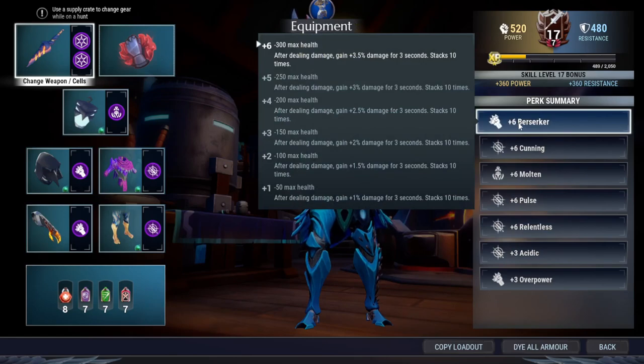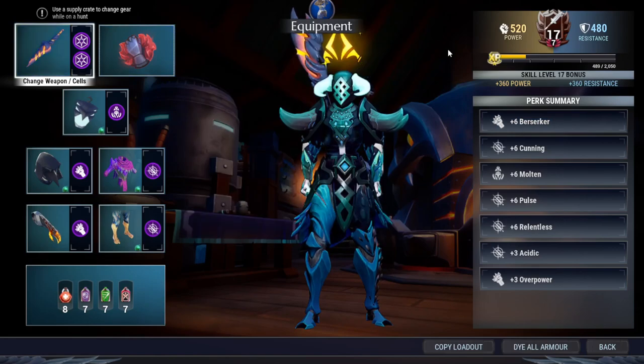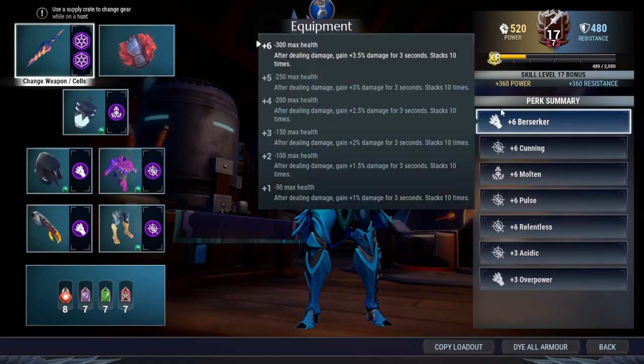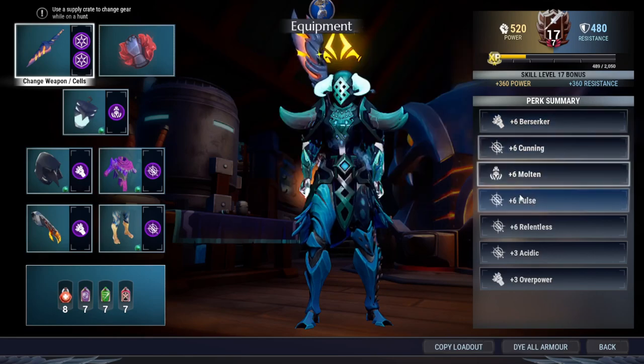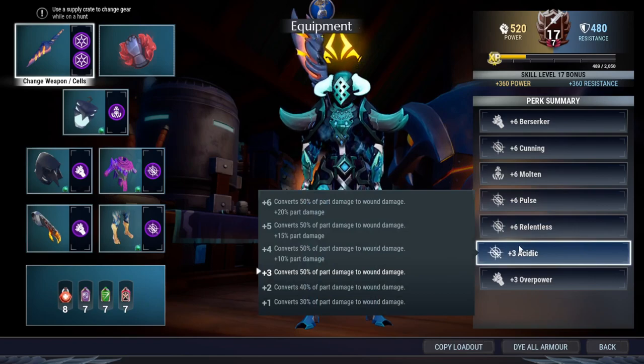Berserker works very well with weapons like warp pipe or chain blades which hit very fast, and especially with this 45% attack speed boost you can get the berserker uptime for the whole battle without letting it drop back to zero. Here's cunning, impulse, and discipline for your critical, and acidic.